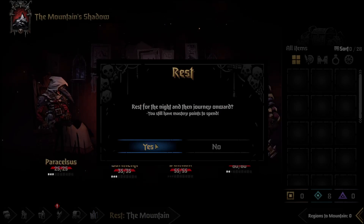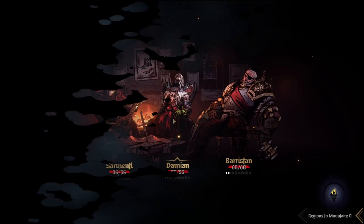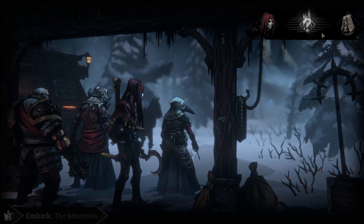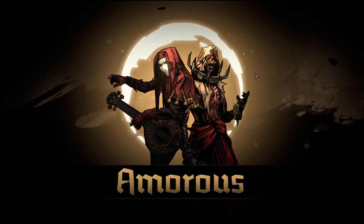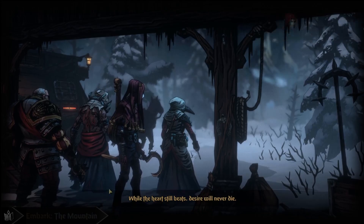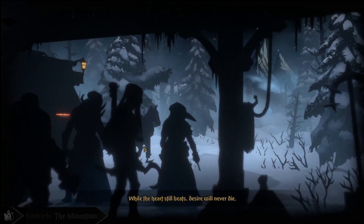Oh, we have mastery points to spend — I didn't notice. With Alchemist and Man-at-Arms, getting stunned is less likely — two people less likely to be stunned. I don't remember Flag's stun resist.